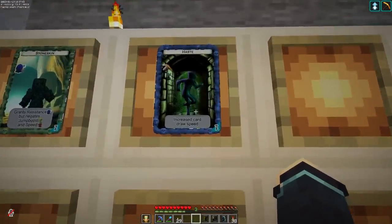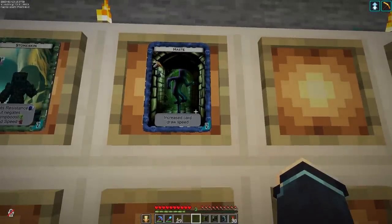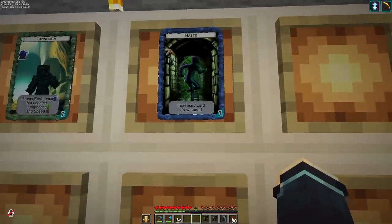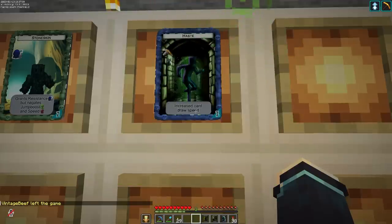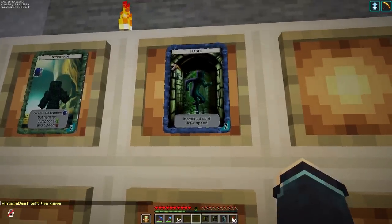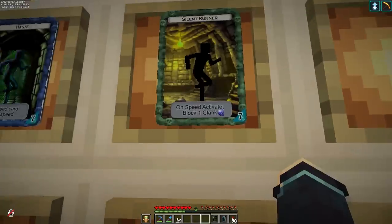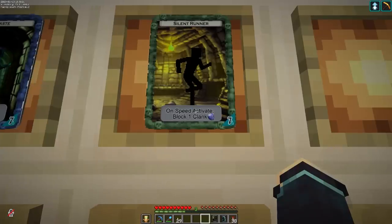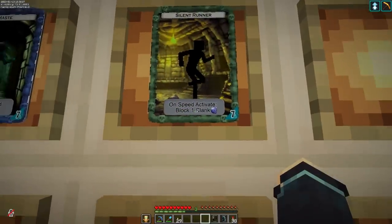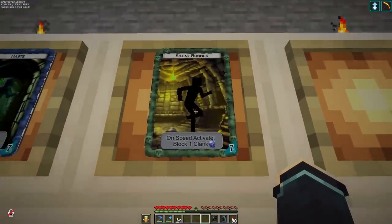We have 'Haste,' a rare card that simply draws your cards quicker. I built this into the card processor knowing I'd want this card. If you have it in your deck, all your cards will be pulled maybe 10-15% faster — great if you want a deep run with a lot of cards. Then there's 'Silent Runner,' an uncommon permanent: every time speed activates, you block one clank. Obvious huge synergy here with any other cards in your deck that trigger speed boost — every time that activates, extra clank blocked.